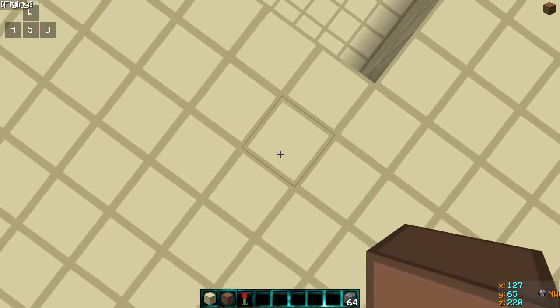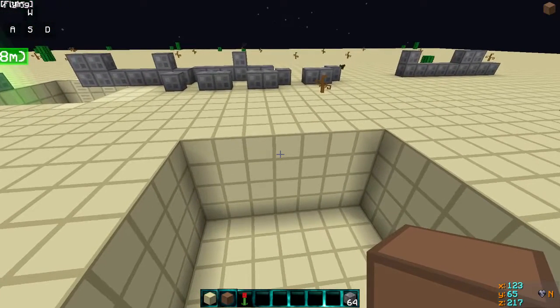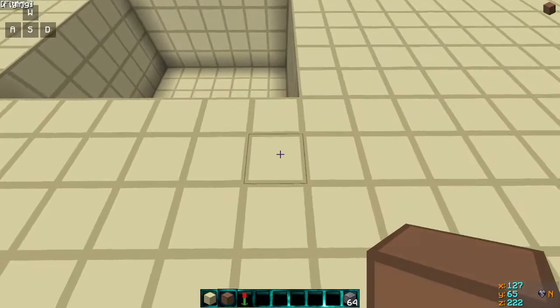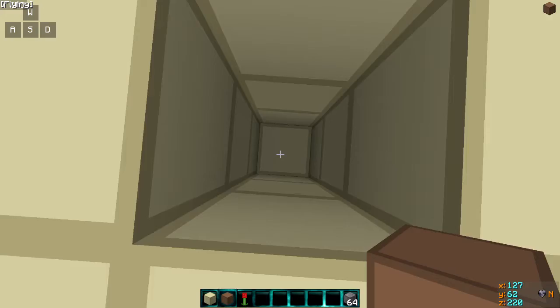First, you would come over here to a corner of your preference — it cannot be right beside the hole that you dug. I personally dug a seven by seven hole; it's completely your preference. You can make it a hundred by a hundred, two thousand by two thousand, that's completely up to you. This always matters: you would go down three blocks and then just leave it.